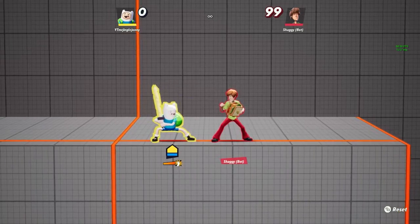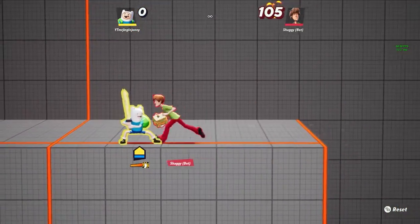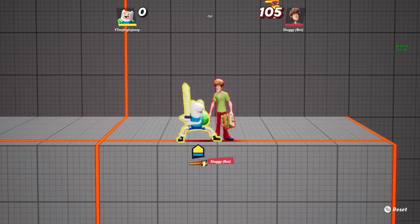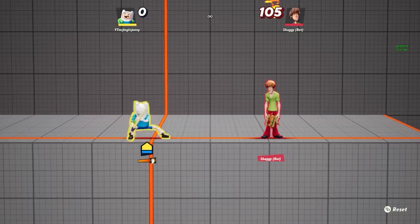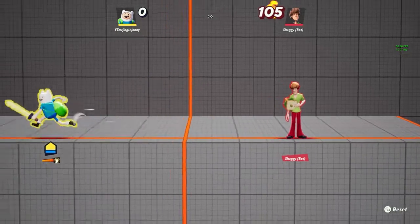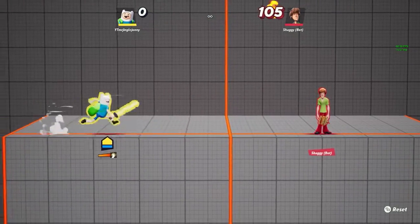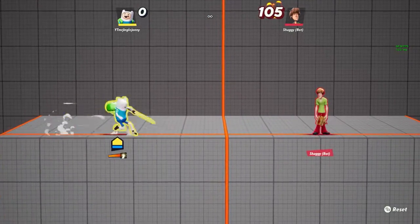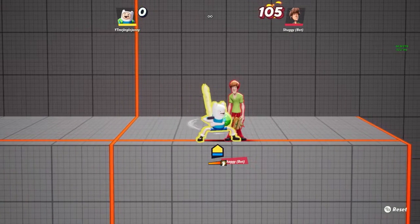If you go left and right and then click Y once, he does a little shoulder-dip charge move — that does 6 damage on its own. His down Y: put your left joystick down and press Y — he uses the gold in his bag to speed himself up, as you can see from the little wind animation.